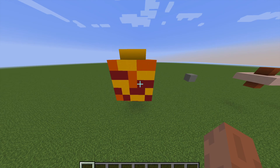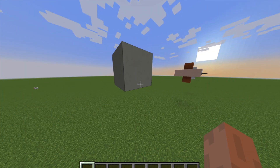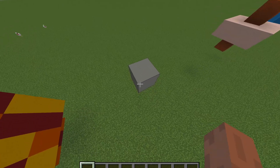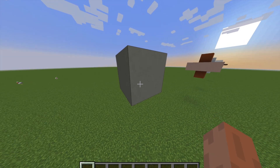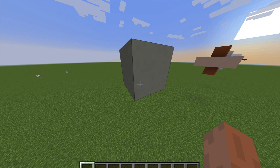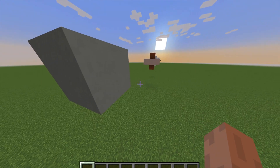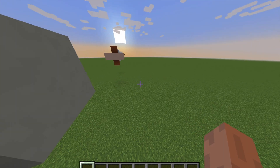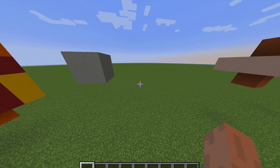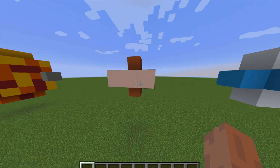Here's Mercury. It has lots of craters but since there's no spherical block, I had to make it just a cube. You can only add craters if we make our own block.